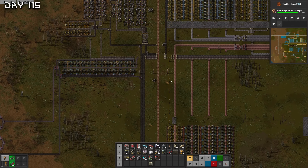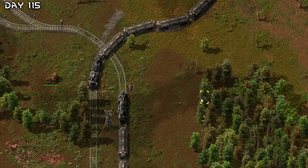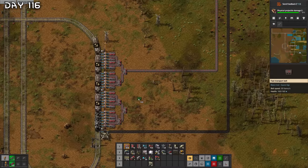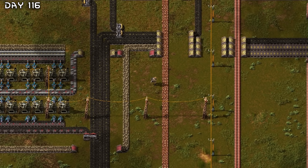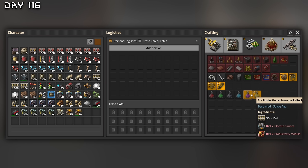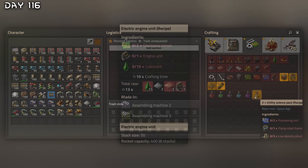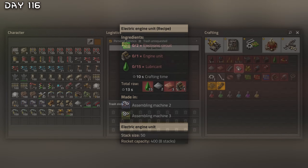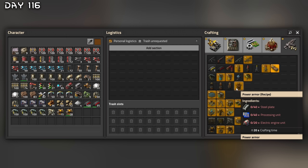Everything is finally up — it is time to send these trains. Stone is working just fine. The flow of resources is back on track. Now let's work on construction robots, purple science, production science packs, and utility science packs. Electric engine units, lubricant, engine units, electronic circuits. What do I need for power armor? Electric engine units. We will set up the robots now, next to the processing units.